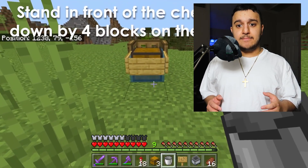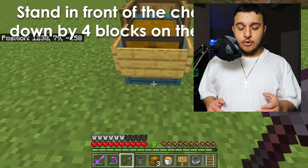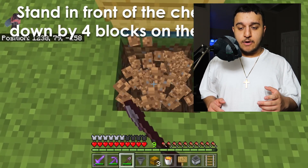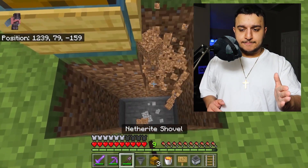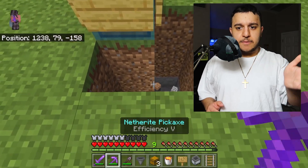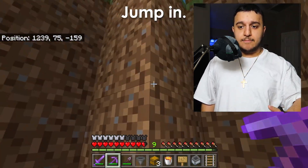Stand in front of these chests and mine down four blocks on these positions. Right in front of the chest you're going to want to mine four blocks down. Then mine four blocks to the left of that and then up from that, forming an L shape around the chest.